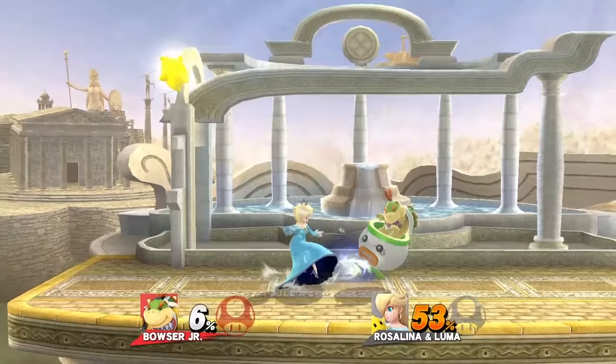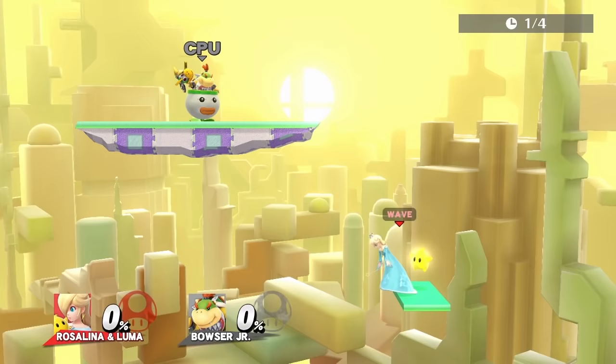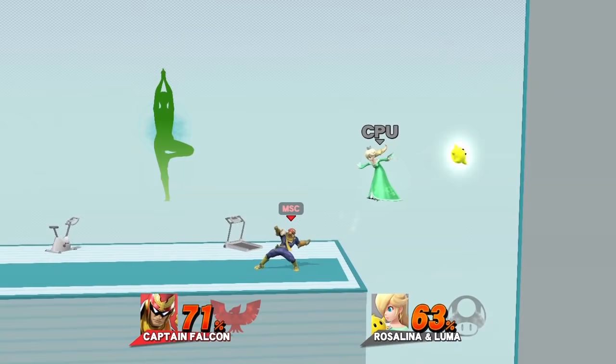Next, Bowser Jr. There are two very effective moves that hit Luma away. First is dash attack, because it's a moving hitbox. Second is multijabs, because it comes out fast. Use the Mecha Koopa for edgeguarding Luma.